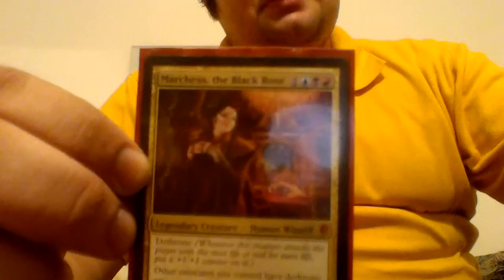Hello everybody, my name's Ben. This is my Marchesa deck. Marchesa is my commander. She's 1 in Grixis, and she says creatures I control have Dethrone, and she has Dethrone as well. Dethrone is a mechanic that whenever you attack someone with the most life or tied for the most life, you put a +1/+1 counter on it. The great thing about her is whenever a creature I control with a +1/+1 counter on it goes to the graveyard, I bring it back under my control. She's a 3/3 for 4, gets out of hand very quickly, and I built this deck as more of a beatdown control kind of deck.